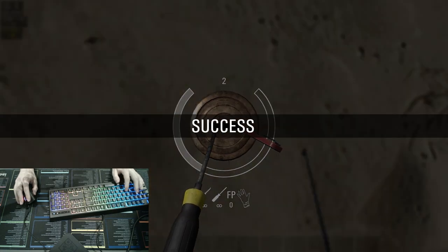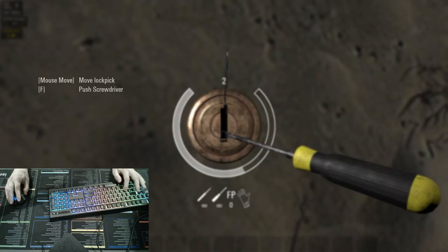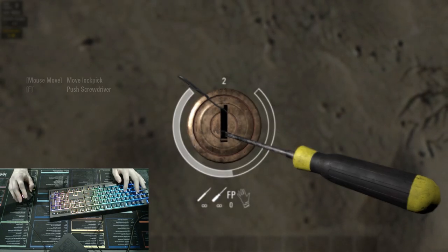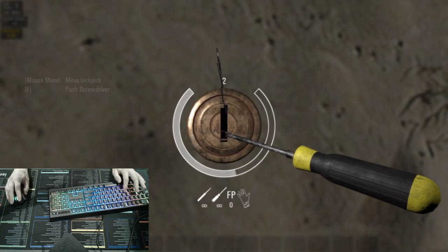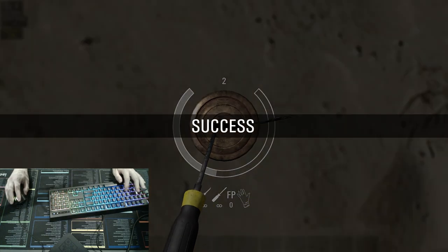Now let's look at it at normal speed. As I said, it's literally just a hair. Real quick, another tip — these techniques do work with a bobby pin, but it's a lot more difficult because the bobby pin breaks a lot easier, as you can see here. Use that at your own discretion. The bobby pin feels like it's a little more luck-based than anything.